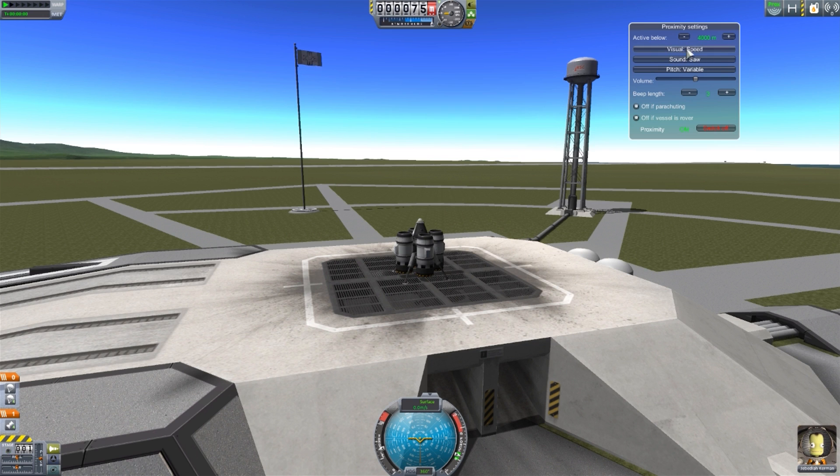We then have the visual element, which has a variety of options we'll go through as we're actually showing off the alarm. We then have options for the sound — there are different kinds of sounds the alarm can produce. We'll cycle through those different sounds, so if you find one tone annoying you can switch to another. We then have the pitch, which is defaulted to variable. If you don't like variable pitch, you can switch it to just be a specific frequency if you prefer.